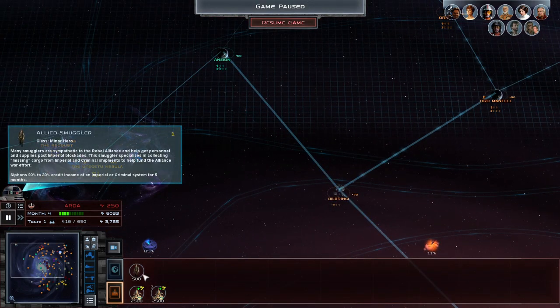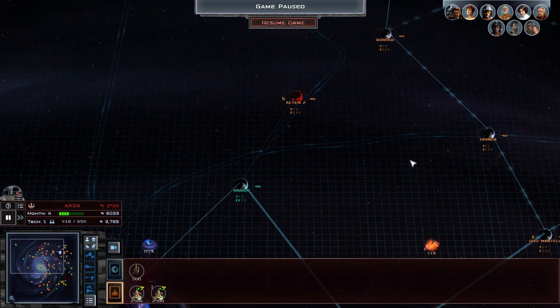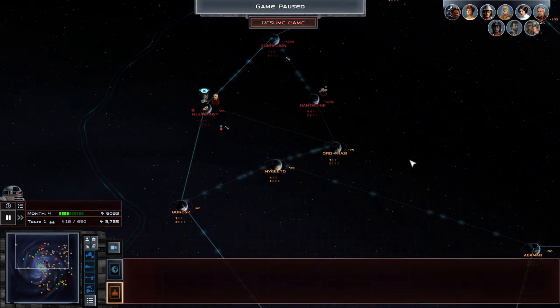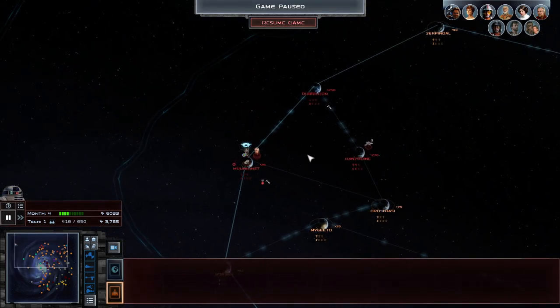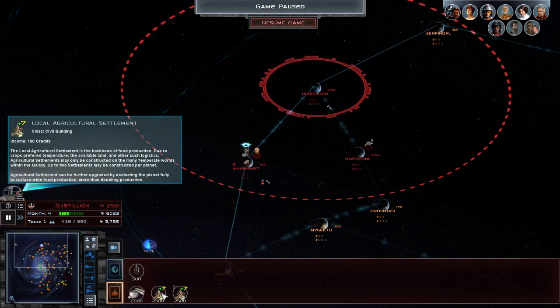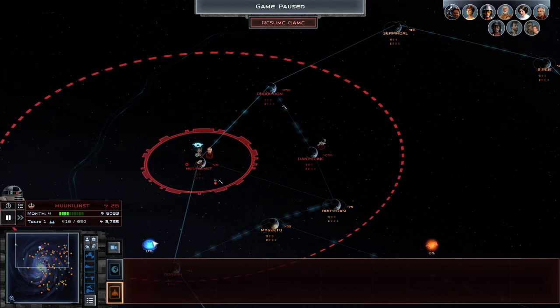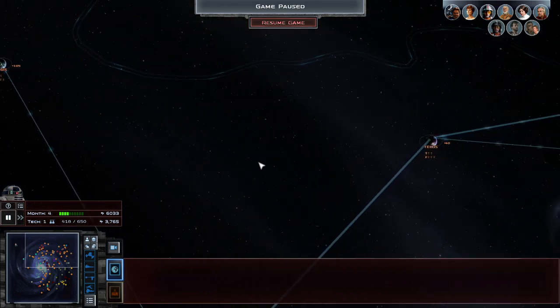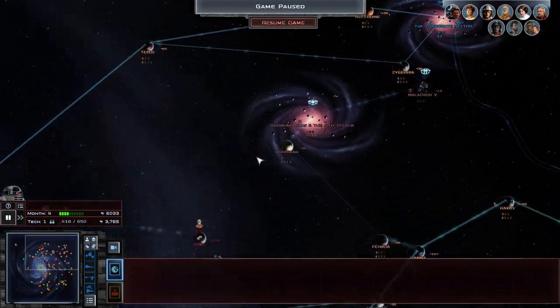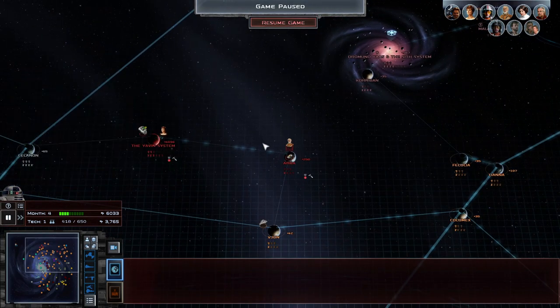So what's this? An allied smuggler — connected to the rebel alliance. I've had 20 to 30% income. I like that. These local agricultural settlements really aren't worth it, are they? 2,500 credits for 100 credits income? That's awful.